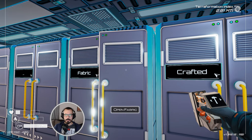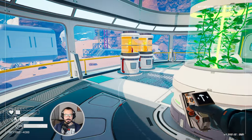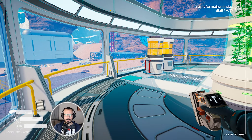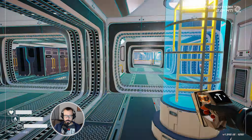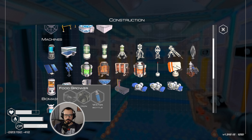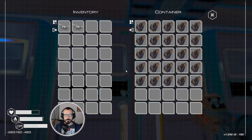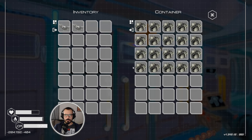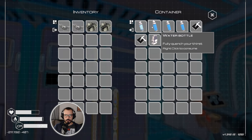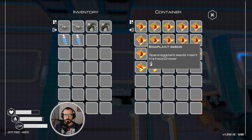First, let's drink some water in order not to die and perhaps eat. I'm using up food more than I'm producing. I might as well create some more food growers. We have just enough stuff to do, so I'll create two more of those. Let's take the seeds as well.